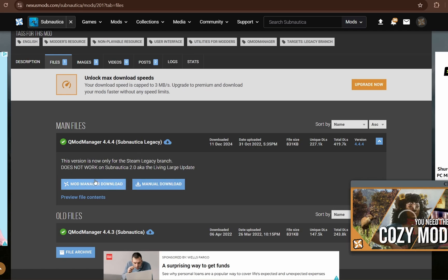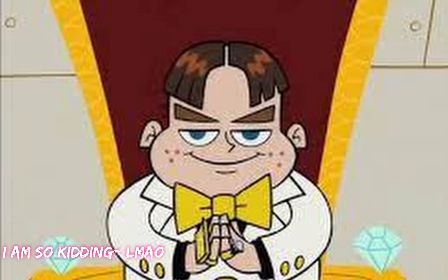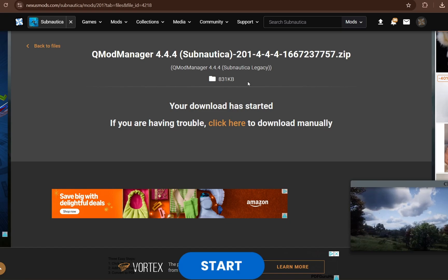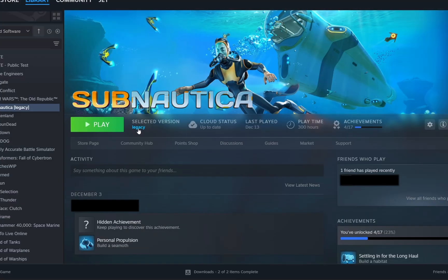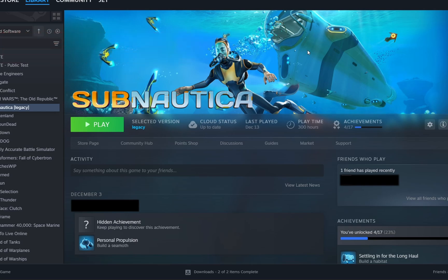I'm going to show you the manual download because I don't have a mod manager installed — if you go the mod manager route you're on your own. Click Manual Download, then just do slow download unless you have money for the fast option. Now QMod Manager is downloaded as a zip file. Go back to Subnautica in the Steam library — that big title screen page we were on — because we changed to Legacy Subnautica in a previous step and we now have the QMod Manager downloaded.